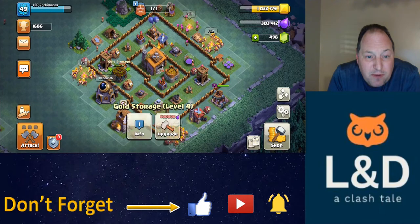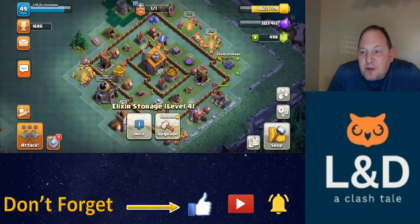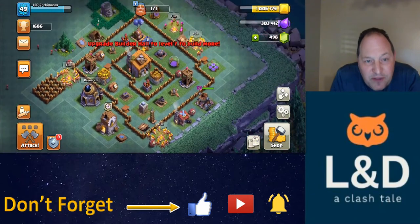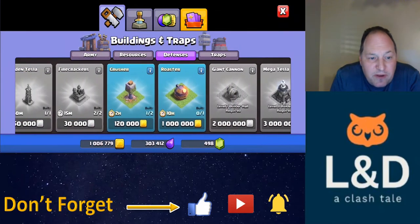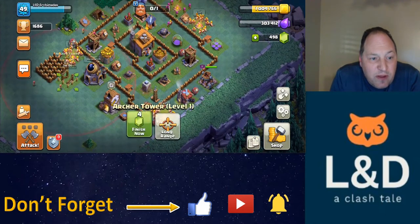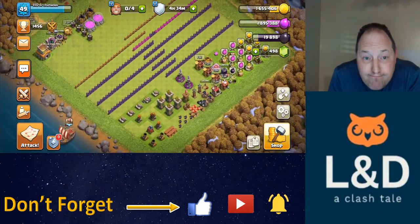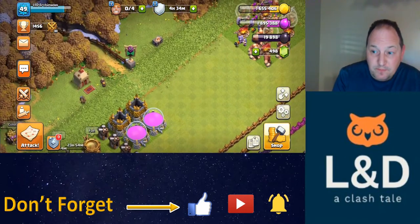I'm going to have to play with my base a little bit — I got more walls and stuff to put down. The problem is: when you upgrade you've got more stuff to place and you have to figure out how to organize everything in some strategic fashion that makes sense for defending. I've got the Archer Tower going; by the time I come back later today I'll have the second Crusher, and I'll get the Roaster going soon too.